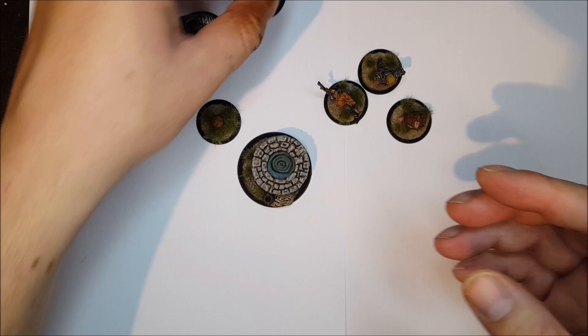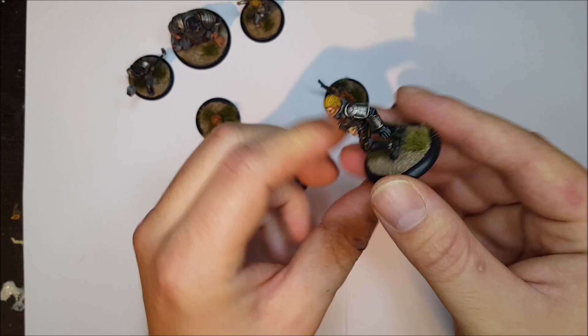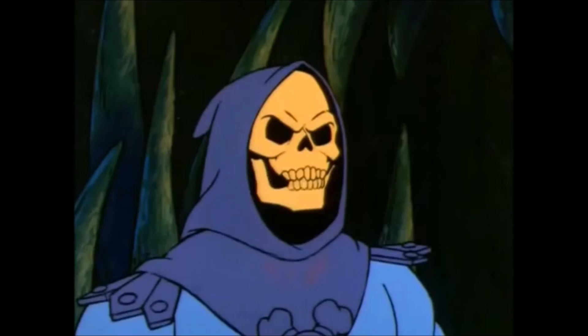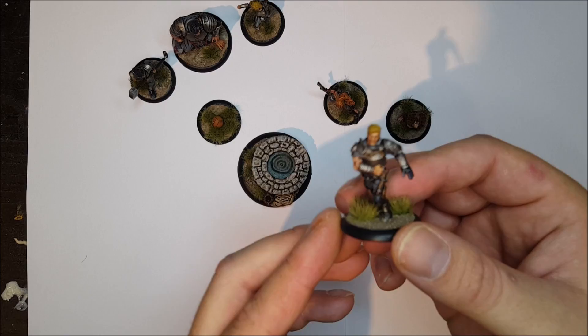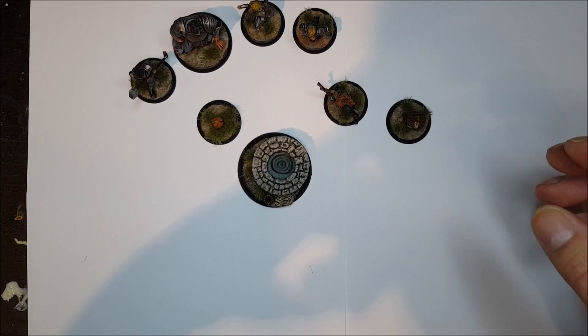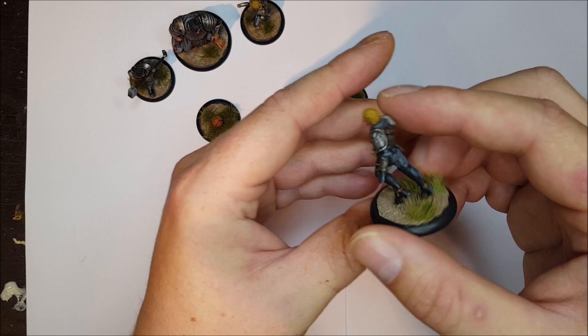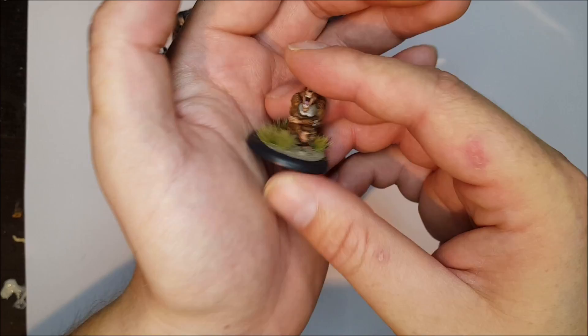Anyway, this is Flint. This may be one of my favorite characters for this team — not because of the character, but his backstory. He's so dashing, such a pretty boy. He has a skill that if you're going to tackle him or attack him and the character attacking him is male, Flint's defense goes up. That's pretty funny. It's a decent team, nice models. I'm not going to play with them, but I know they will be played with, and that makes it all great.